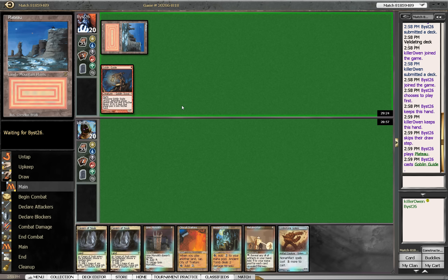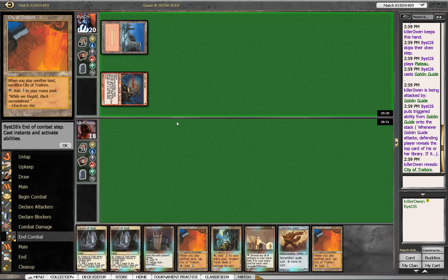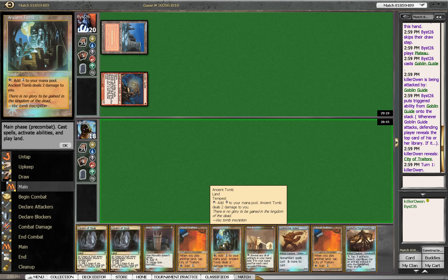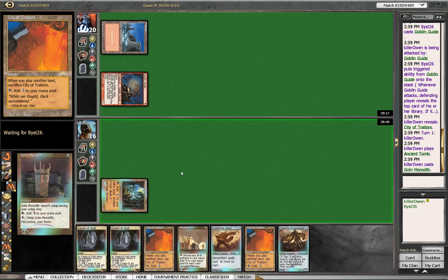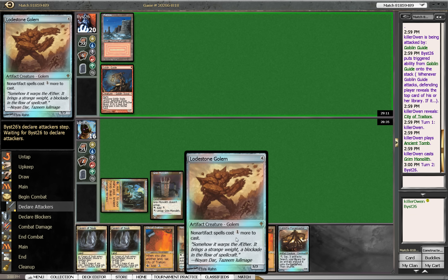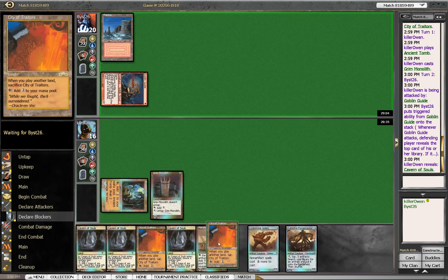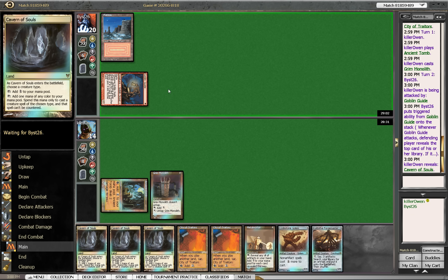I'd like to get the Lodestone out turn two. Looks like they are not playing the Storm deck — looks like they're playing burn or aggro zoo kind of deck. Draw a land, that's cool, just helps our library a little bit. Board master — boom, chicka wow wow — throw down the Monolith here and just pass the turn. Next turn I'll lay down the Lodestone Golem.